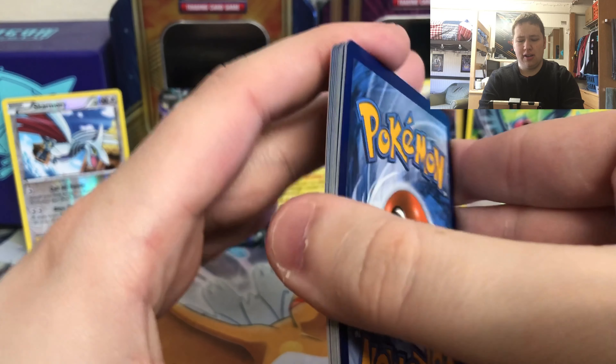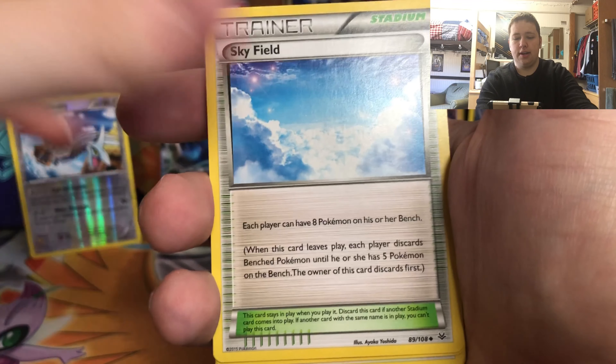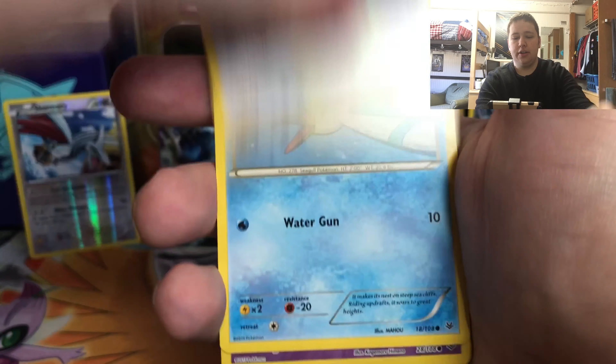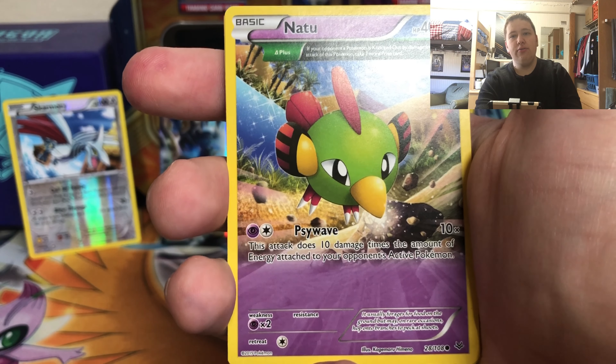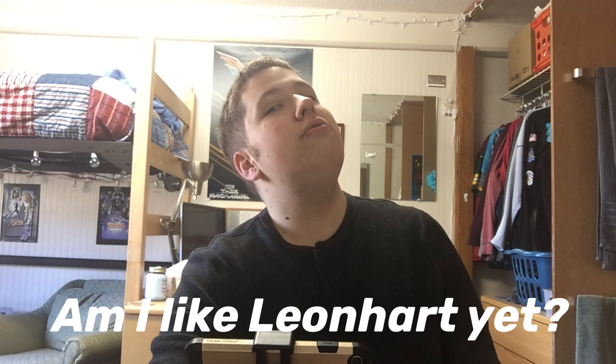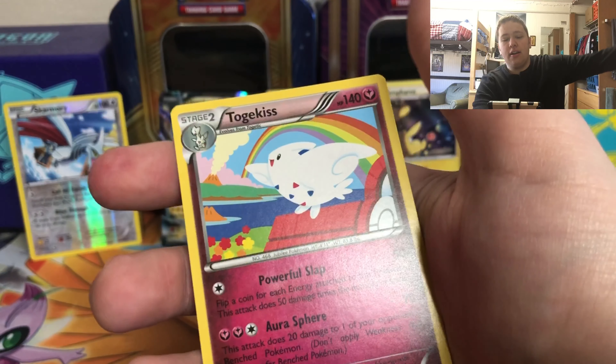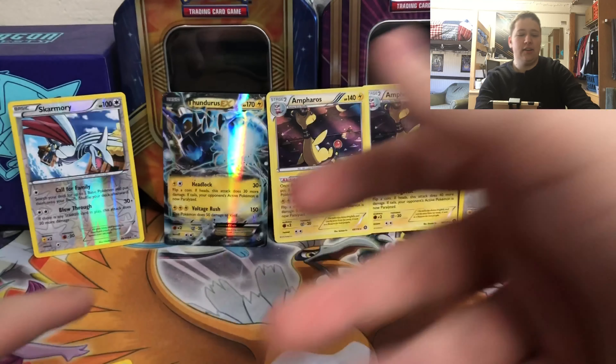We have one last pack of Roaring Skies - hopefully we save the best for last. Here we go with a Dustox, Joltik, Skyfield, Bagon, Fletchling, Wingull, Natu, Dratini, and then we have a Togekiss regular rare. That was pretty fun!